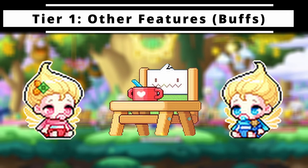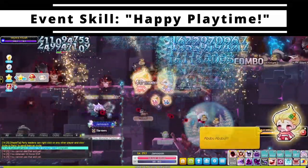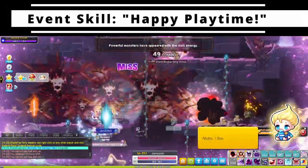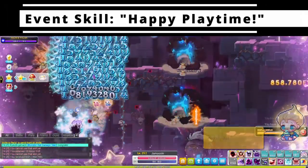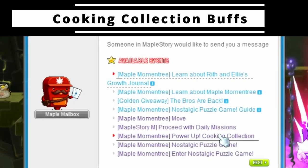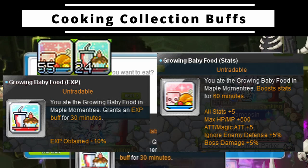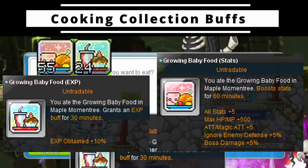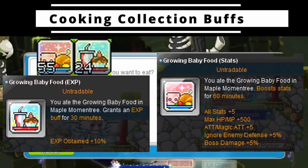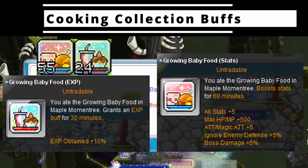The other event features on floor 1 besides reward shops are temporary buffs. The first is the event skill which activates up to 10 times while coin capping — it creates a heart around your character that pulses 5 times hitting up to 10 enemies, and summons 4 rocking horses around the map which give large amounts of XP when killed. The other is the cooking collection buff, accessible via the event UI by selecting the Power Up Cooking Collection quest. At floor 1 you can choose between a 30-minute 10% XP buff or a stat buff including 5% boss damage and ignore enemy defense, up to 4 times a day. By floor 4 this goes up to 40% XP and +20 stat, boss damage, and IED.